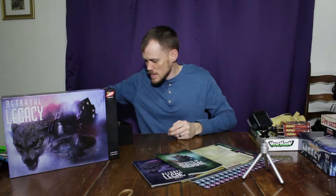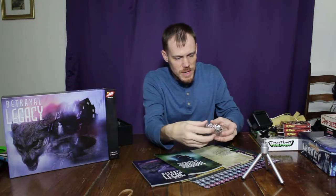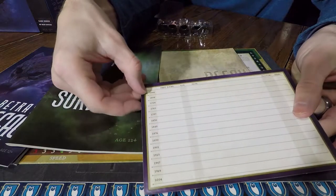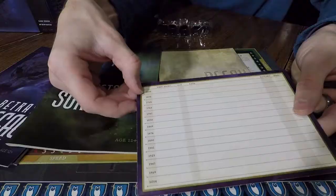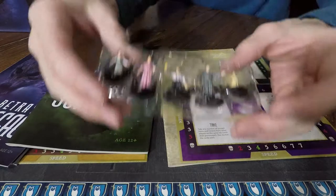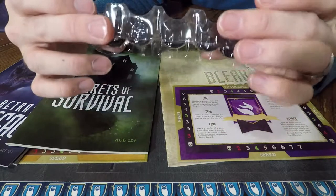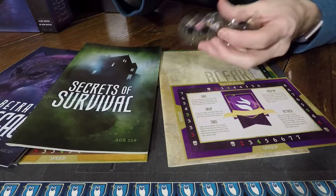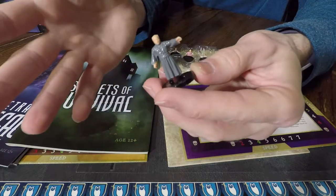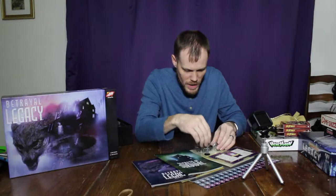Here's something I'm sure you guys are excited to see — the miniatures that come in this game. These miniatures, if you look on the back of the house card, the first game takes place in 1666. These minis have a colonial feel to them. They've got a lantern instead of a flashlight or a torch, and their clothing is very reminiscent of a colonial time period. One thing I've noticed is that the painting on these minis, I don't think it's quite up to snuff with the original.